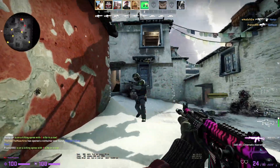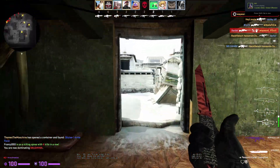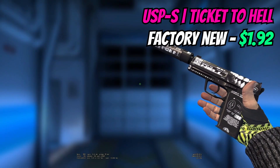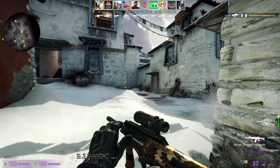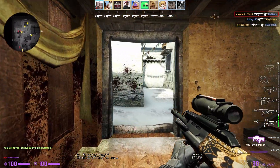Moving on to the USP — there were a couple of options here. I could have gone for a Flashbuy, and I was looking at a Black Lotus, but it was a little too high compared to what I wanted to spend, so I actually opted for a Ticket to Hell instead. You can get this in factory new for $1.92. I love the design, and I think most of the community does too. There's a little niche group that dislikes the Ticket to Hell, but for me it's one of the best USP skins in general, especially on the budget side of things.